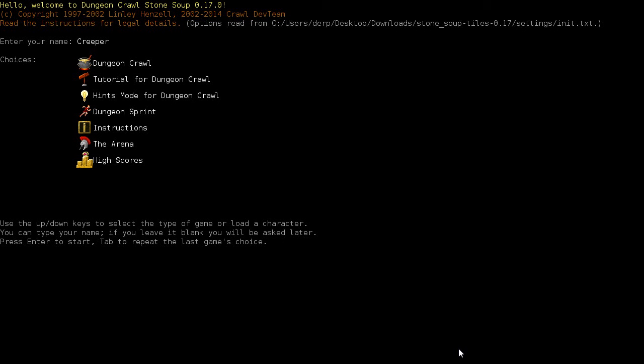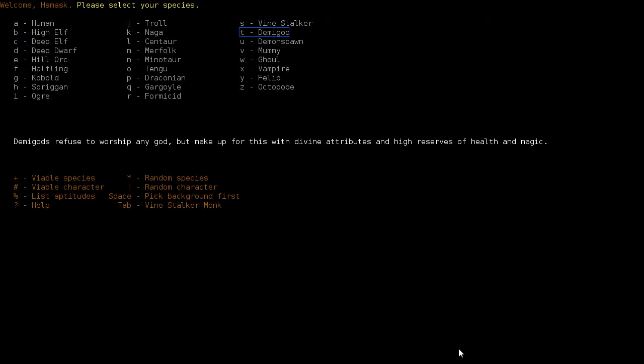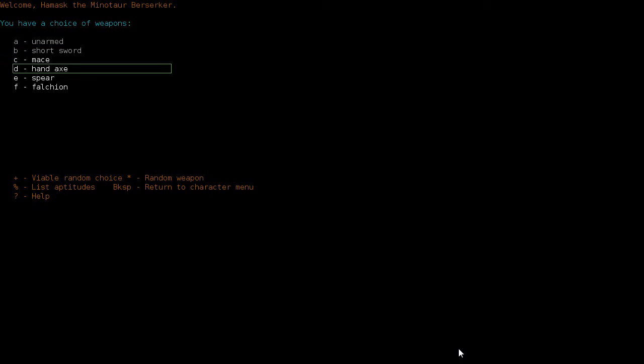Welcome back to Dungeon Crawl Stone Soup. Let's make a Minotaur Berserker — I'm going to go try hard on it. We'll go with Axe to start with.